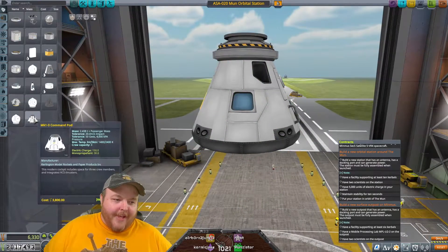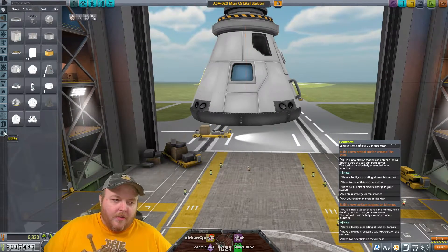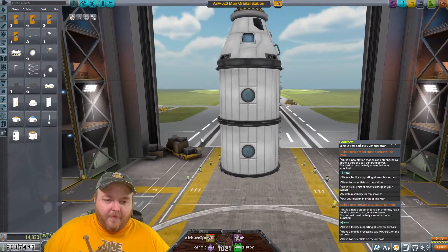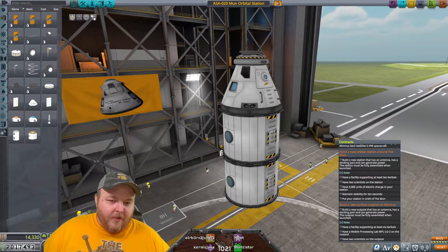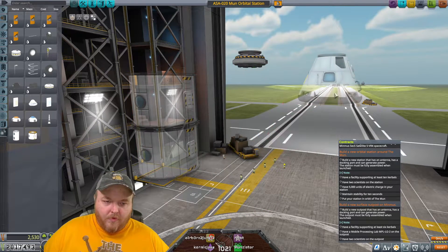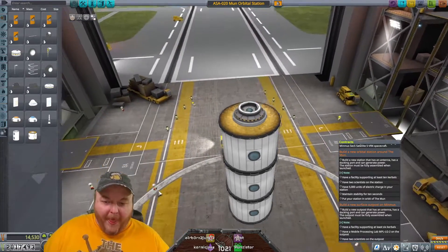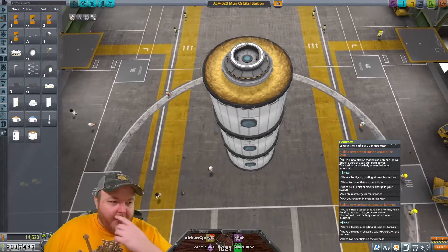5,000 units of electric charge, maintain stability for 10 seconds, 10 Kerbals. That's heavy, that's so heavy. Seven... seven... eleven. If I ran with three of those we would save a ton. I don't have an adapter. I need an antenna and to be able to generate power.